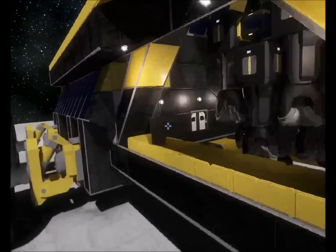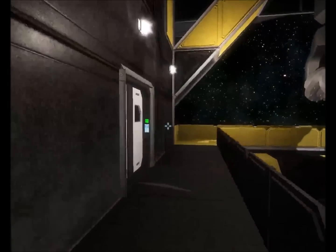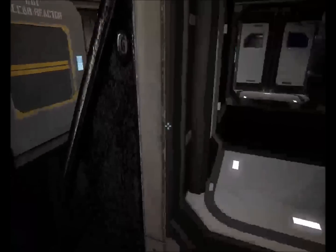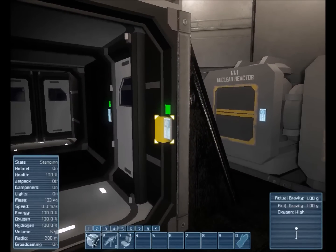Let's go inside and check it out. This is built to be used on planets that may not have breathable air, so all the indoor areas have airlocks and oxygen. As you can see, the oxygen is working.